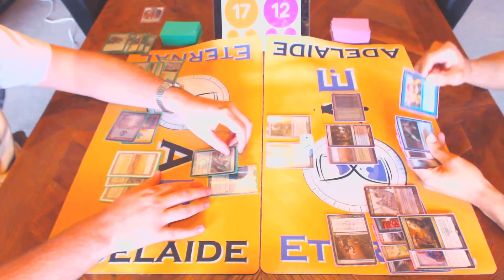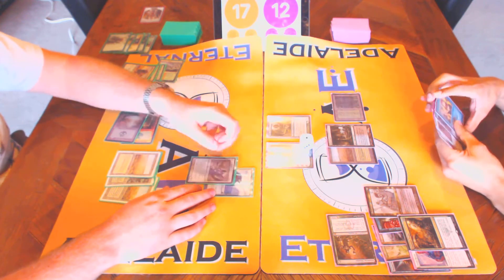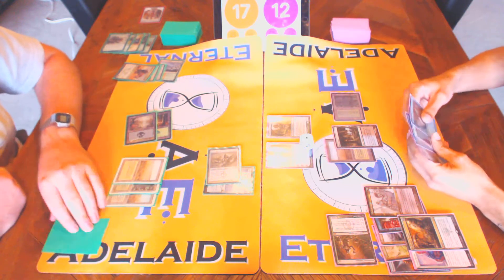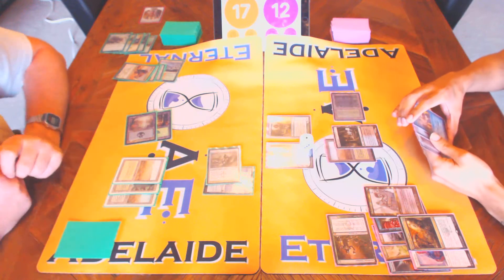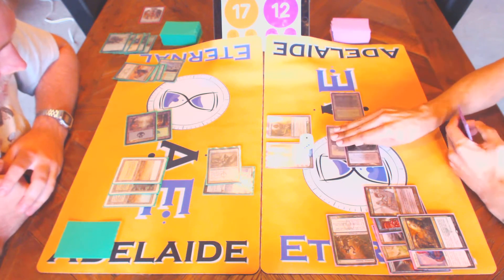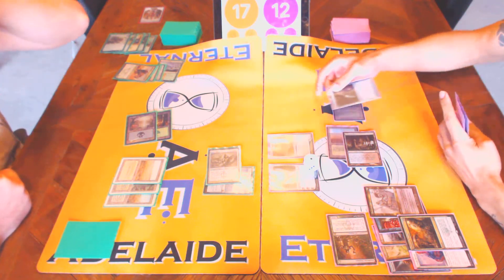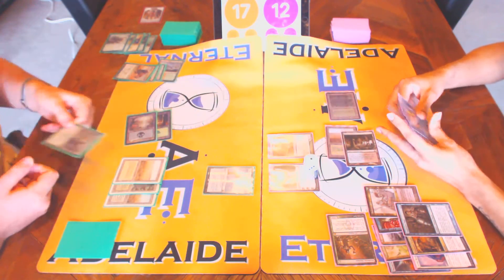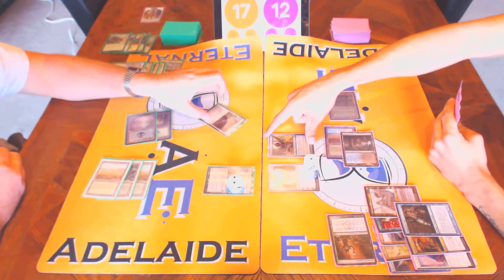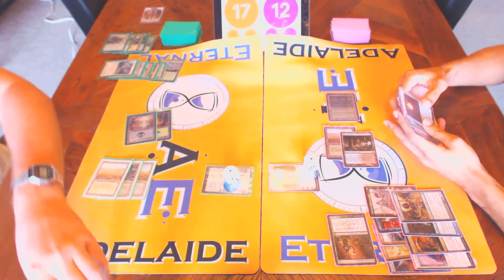Oh dear. He's got punish from this. We're in a similar position — I could play the threat or I could equip, but he's already used removal, I'm so far behind, I want to connect, so I'm going to equip and swing. It's a 1-1. We obviously have to deal with this, have to block it. Killing it would be good. I'll flash this into play. We'll target Mental Misstep. I'll block this guy — the power of the equipment is that now it turns anything, even a dorky 1-1, into something he has to deal with. I'll get some counters. Do you want to kill this? Probably — I'm going to cast this one first, and then I will kill that.